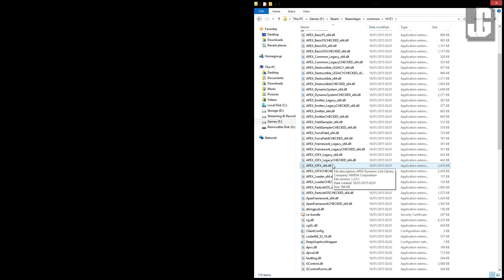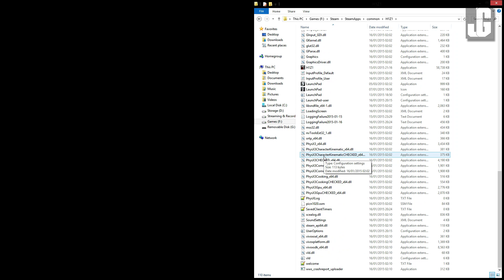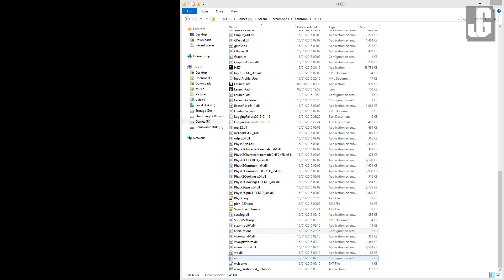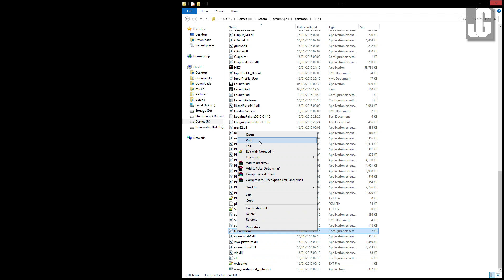The file we want to edit is called UserOptions.ini, which is this folder right here — it'll be close to the bottom. Now I want to open this. When you open this, it'll ask you which program you want to open it with. Just make sure it's Notepad. If you have Notepad++, that's fine as well.